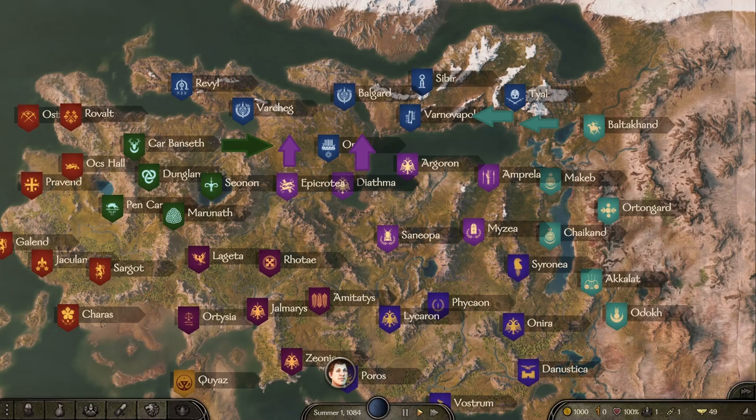Tyal, Omor, and Varshag are the most vulnerable Sturgian cities. Especially Tyal to the east will be very contested, either by the Northern Empire or the Khuzaits.